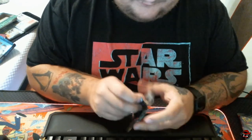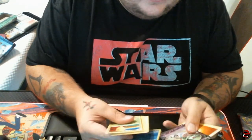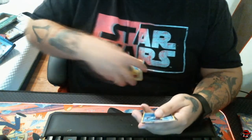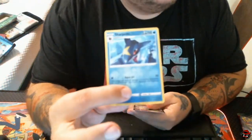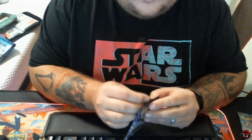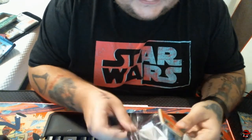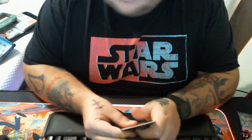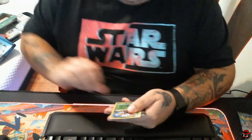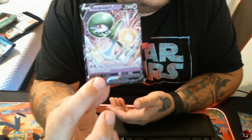We gotta get something — we have to finish off good. Looks like we have another duplicate, but we'll take it. Sharpedo Reverse and another Guardable RV. I do wonder what the pull rates are for the Charizards — they have to be insanely crazy. We got Beedle as our Reverse, and another Guardable RV.